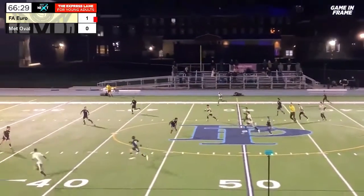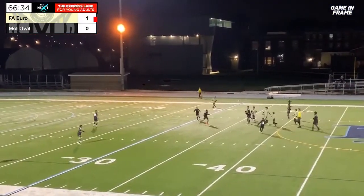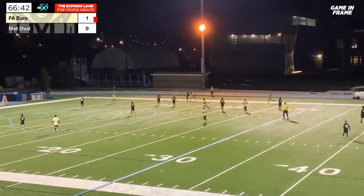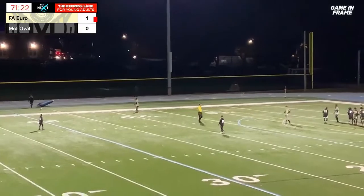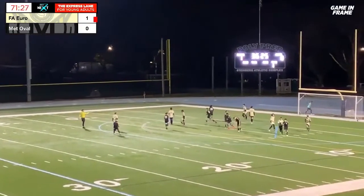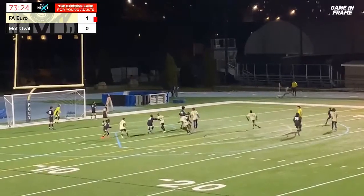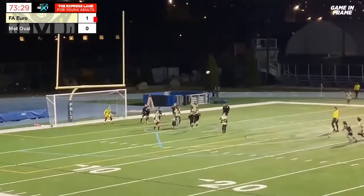Driving forward now, looking for options. Skokalski trying to get it out to Paris, knocking it ahead — deflects off Paris, it's going to spin and stay in play. Big swinging ball in here and Jankovic can just watch that one sail out for the goal kick. Cross coming in low at the near post, still bouncing around in the box — eventually cleared away.